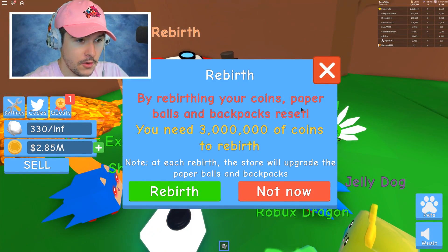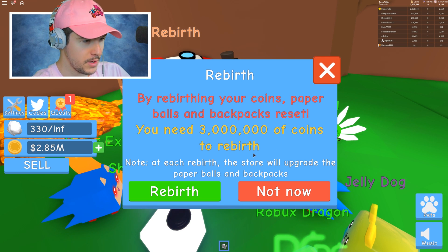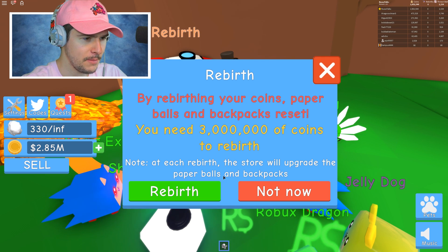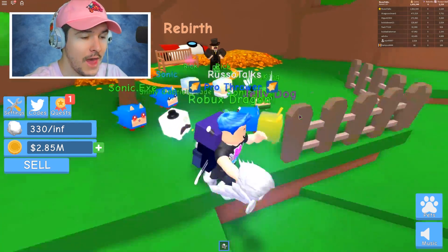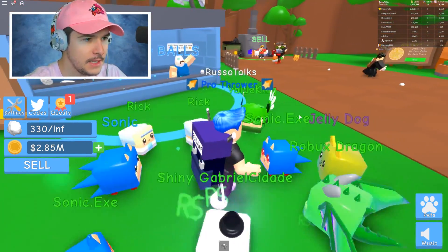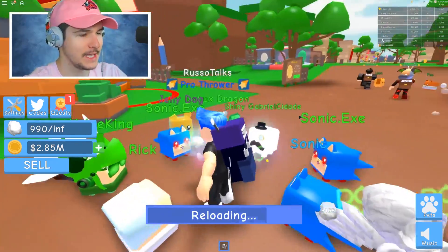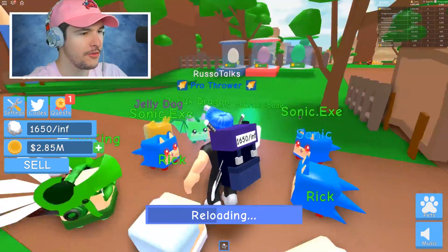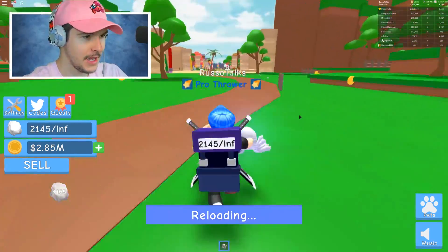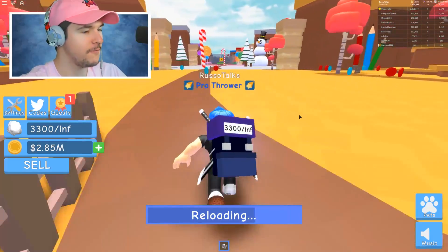This is rebirth: by rebirthing, your coins, paper balls, and backpacks reset. You need 3 million coins to rebirth, and at each rebirth the store will upgrade the paper balls and backpacks. Wait — so that means the Bloxy isn't even the best one? Does that mean I can get a better one if I rebirth? I need to test it. I'm actually really nervous because if I sell all 3 million, I lose everything and it takes me forever to grind again.